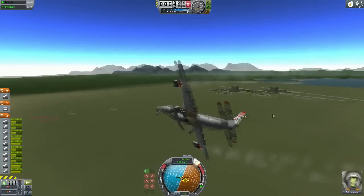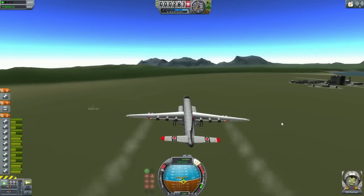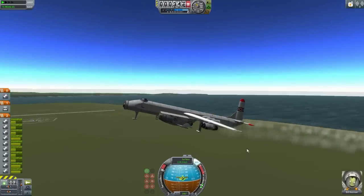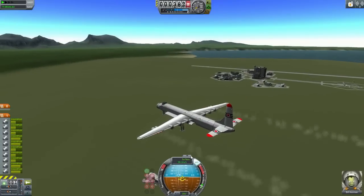Our next video on the channel we'll be doing some more Space Engineers — Space Engineers episode three, the survival thing that we're doing. Anyways, let's launch that Goblin, shall we? This is gonna be funny. I'll turn off the engines, let's go horizontal. Space bar — oh, it actually did pretty good.